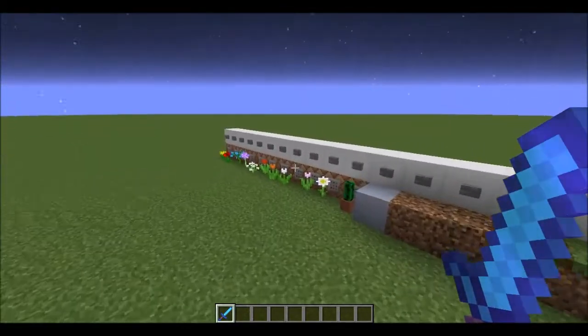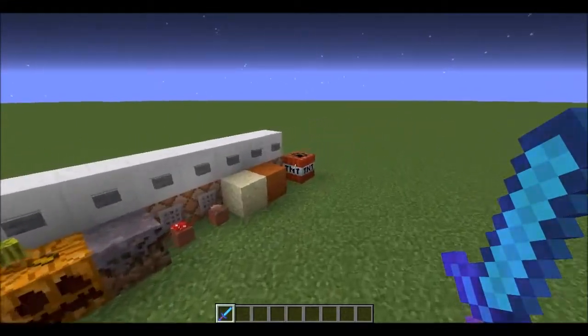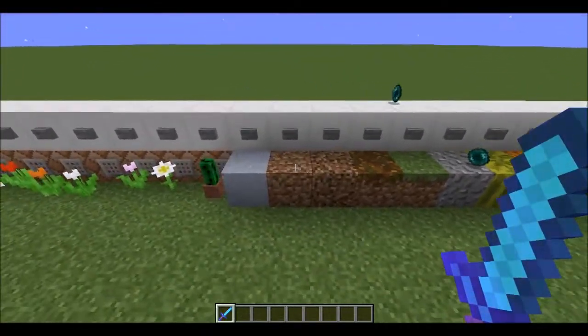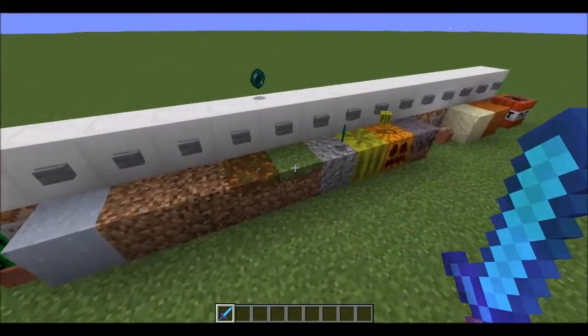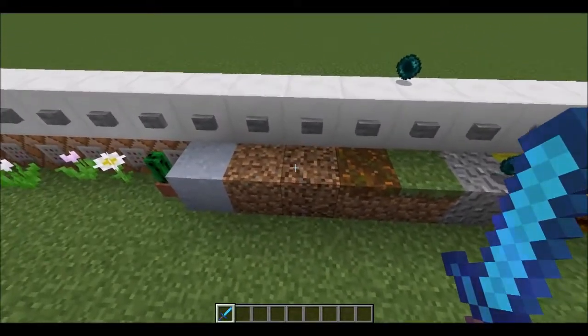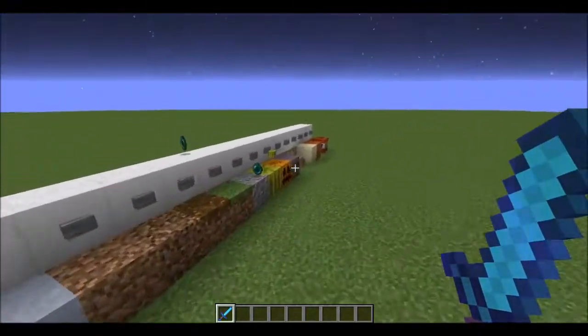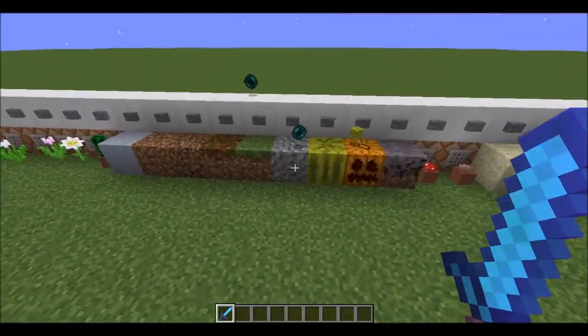I assign them numbers from 1 to 25, but if this were to be expanded to all blocks, you could change the system so that it takes the block's ID and data value, so that more blocks can be added easily. But for survival mode anyway, this will suffice because this is everything Endermen can pick up.